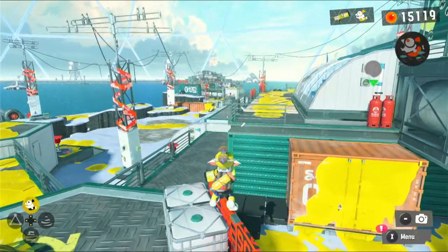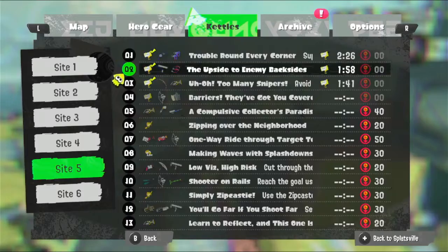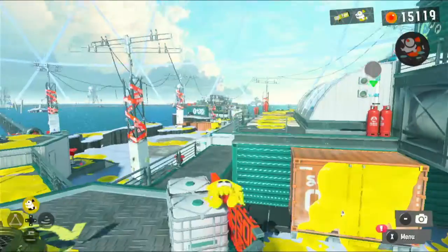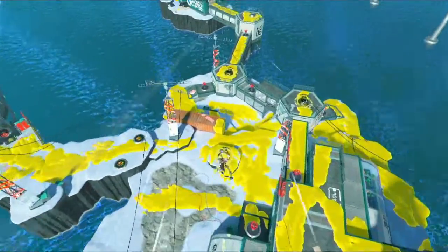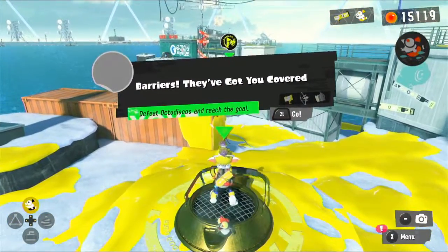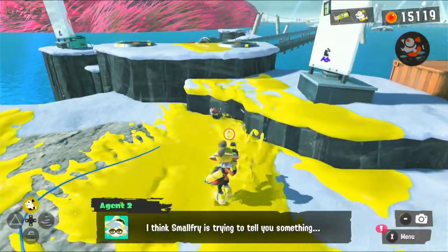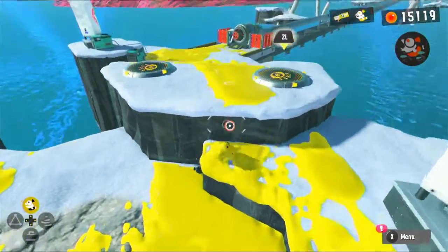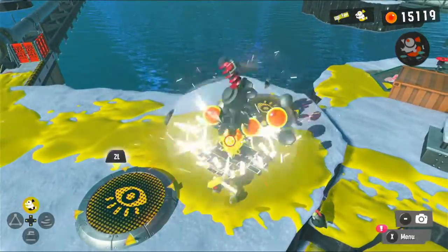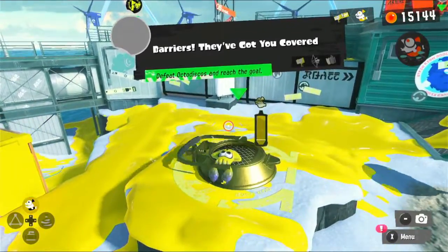Hey everybody, it's Blue Toad and welcome back to Splatoon 3. To keep going through more of this world, let's go into Level 4: Barriers, they've got you covered. Defeat Octodiscos and reach the goal. But first I have to find out what little buddy found — probably just a bit of fish eggs. Yep, which we have a lot of at this point.